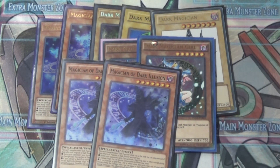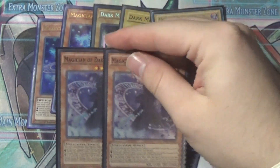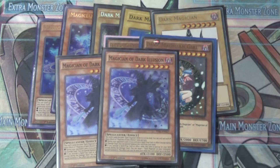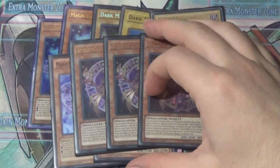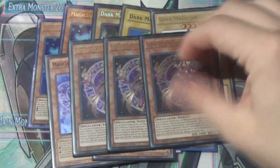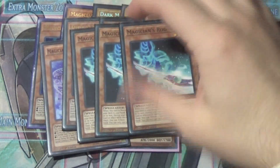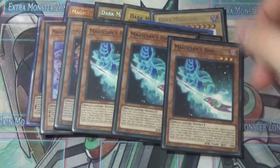After that we're playing two Magician of Dark Illusion, which is kind of stock standard at this point — a really good card to summon on your opponent's turn. Then we have three Apprentice Illusion Magician, another really standard card for the deck: it's an Honest, it searches Dark Magician, it's fantastic. And the last card in the monsters is three Magician's Rod, which searches our Dark Magician support — a very nice card to have.